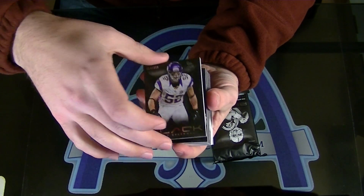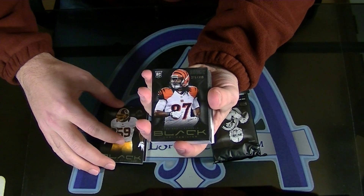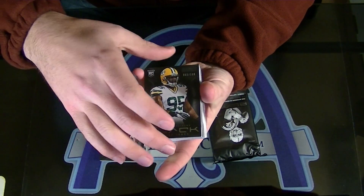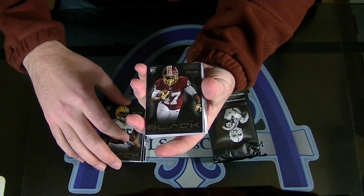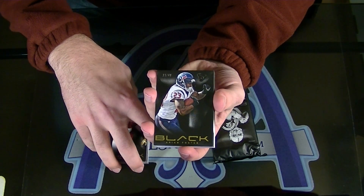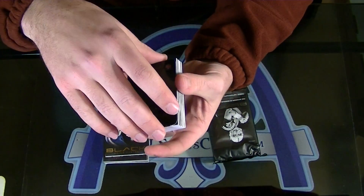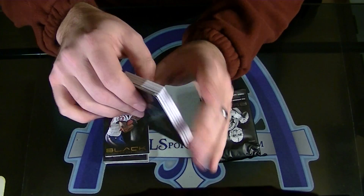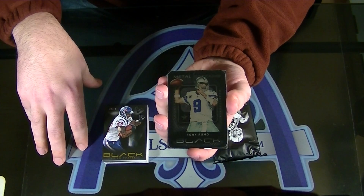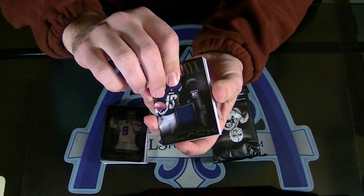Chad Greenway, $3.99. London Fletcher. Rookie of Kobe Hamilton. And Dayton Jones. And Juwan Jamison. This should be your parallel here — Arian Foster, Gold to 49. Your Metal Captain — Tony Romo to 99. Keenan Allen, Onyx.